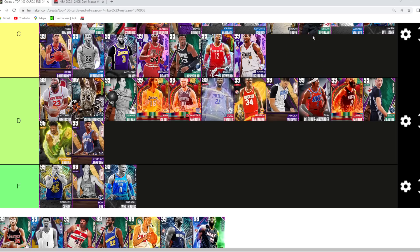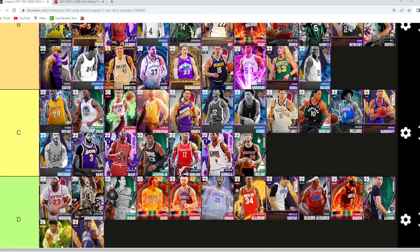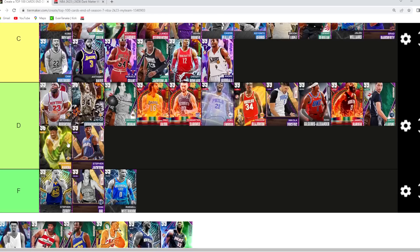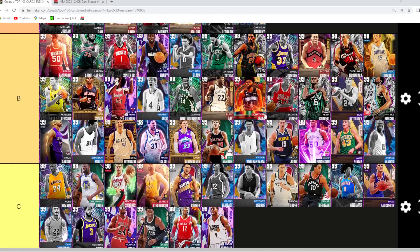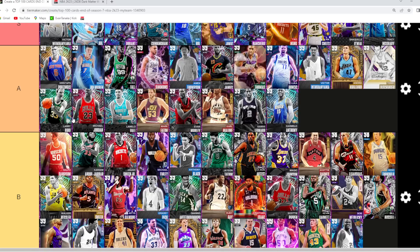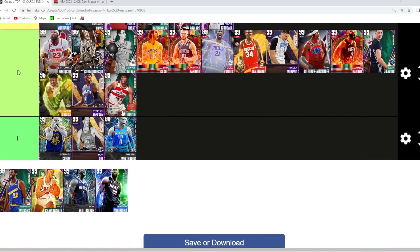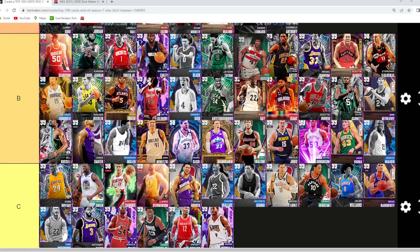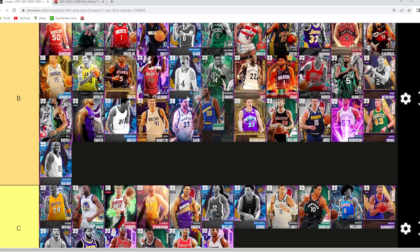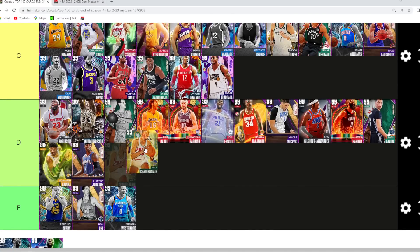Vucevic I'm gonna go D tier alongside Hakeem. Jarrus Walker I think is actually really good — throwing him in B tier, a really solid small forward especially for that budget price. Bill Walton — another power forward on that Marc Gasol, Dirk, Jack Sikma, D-Rob, Jokic type of level — B tier. The other Victor Wembanyama I don't think is S tier because his stats, badges, jump shot, and dribble sigs aren't as overpowered, but he's still gonna be A tier because he's 7'5" with an eight-foot wingspan and can play power forward. Wes Unseld and Andrew Wiggins are both gonna be in B tier — Wes Unseld plays good defense and has a good jump shot; Wiggins is a really good two-way shooting guard. But Wilt Chamberlain I'm gonna go D tier — just don't like his jump shot.